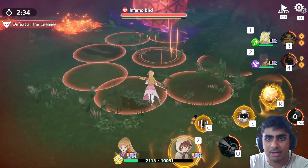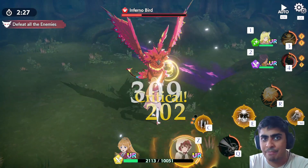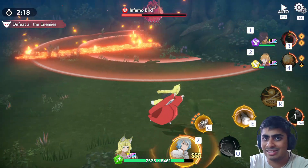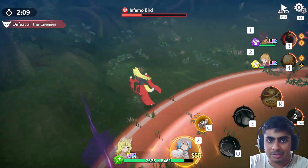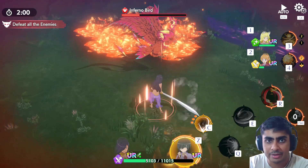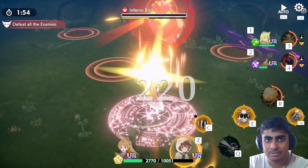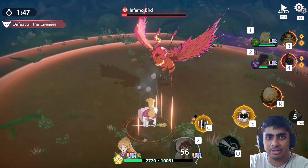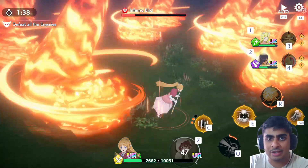We took a bit of damage but dropped the attack on his head. Now with about two and a half minutes left, I could have probably beaten the bird faster using Lily's assist for more damage. We broke the shield again and used the ult. The key point is to make sure the shield is broken — that's the most important part of this fight.